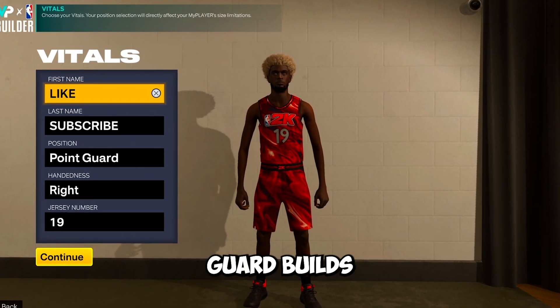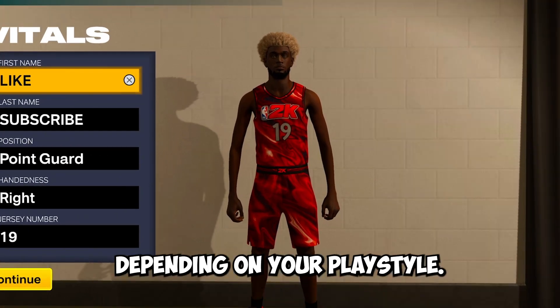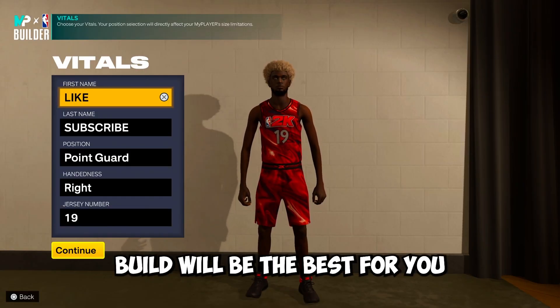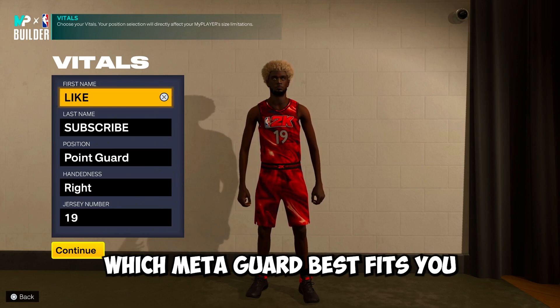In this video, I'll show you the two best meta guard builds in NBA 2K23: the 6'1 guard and the 6'9 guard. Depending on your playstyle, game modes you play, and the builds your teammates have will determine which meta build will be the best for you. I'm going to break down the two builds to help you decide which meta guard best fits you.